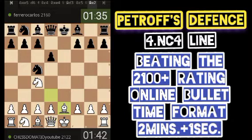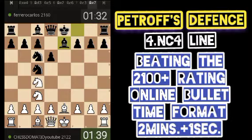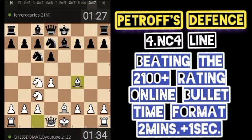In this position, we still have a slight advantage because we are actually in a sort of lead in development. After d4 attacking the knight, we can immediately develop our bishop to open a line. After bishop to f4, if we castle, we can do queen to d2 and try to castle on the queenside.